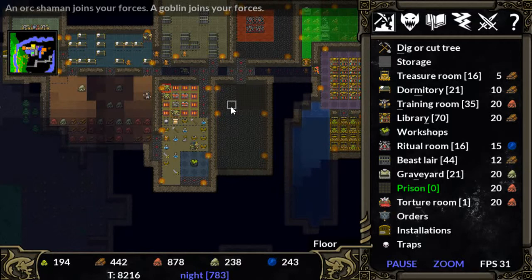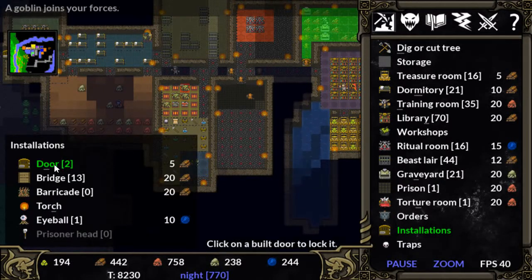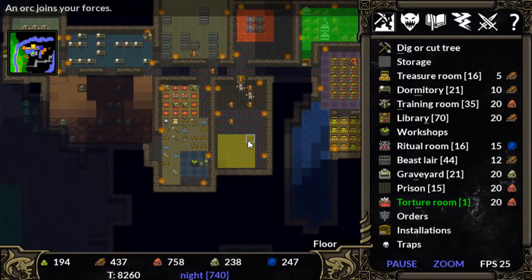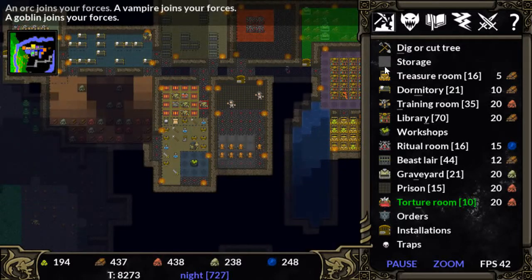So we will put a prison there. We're going to put a door right there so that it's a little harder to get our prisoners. Then we're going to put a little torture room right over here, just to torture our prisoners a little bit.